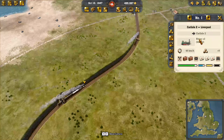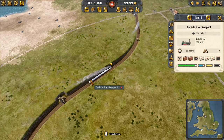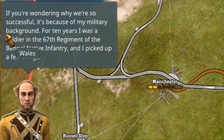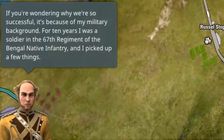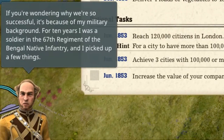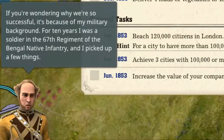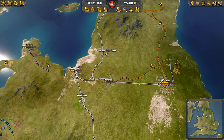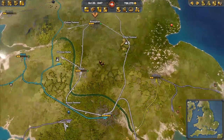I got our passenger trains going, but I don't know if they're gonna reach express status on just Rhines. Hopefully they will. We'll see. If you're wondering why we're so successful, it's because of my military background — for ten years I was a soldier in the 67th Regiment of the Bengal Native Infantry and I picked up a few things. Well, never mind — we're actually good there, it literally just ticked over.